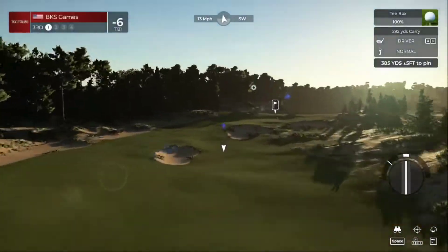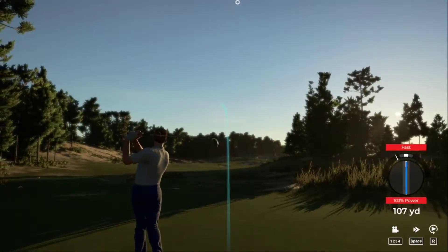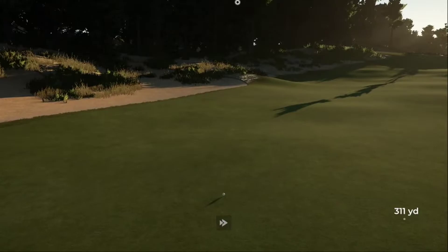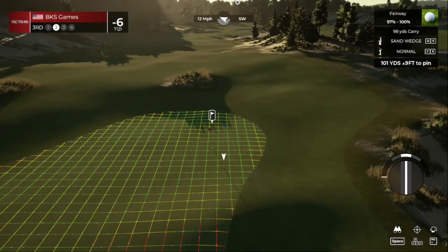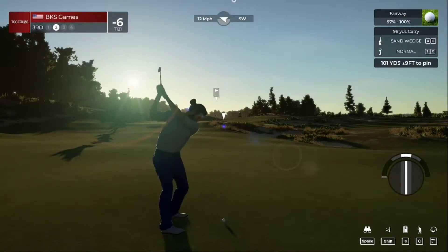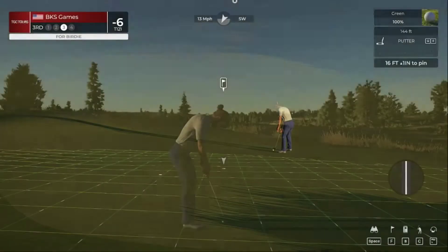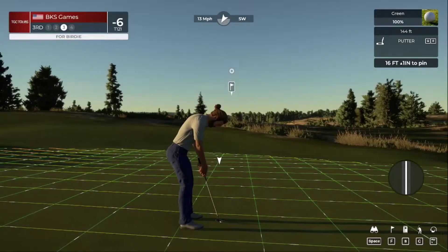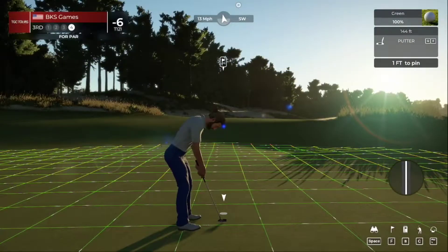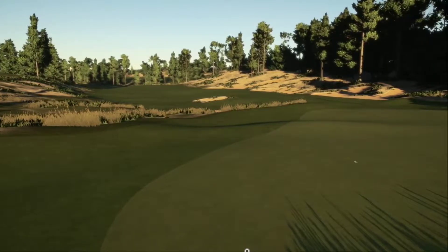Teeing off now on a par four. Setting up here about 100 yards out. Come on, give us a kick to the right - 16 feet to the cup. Our flat stick let us down, went right by. All right, time to finish this one off. Let's see how these numbers add up - after that, we're at six under.